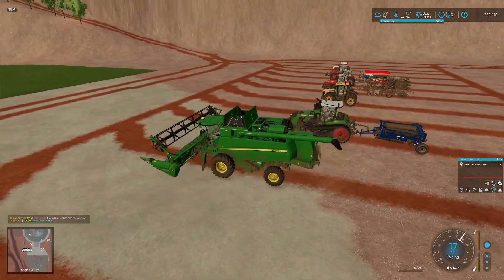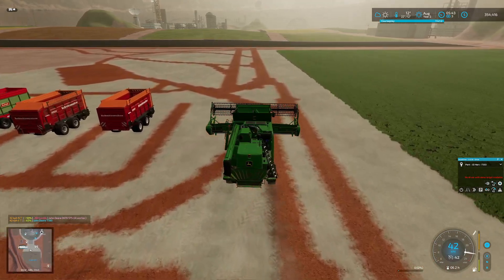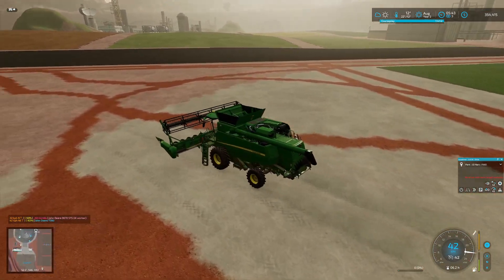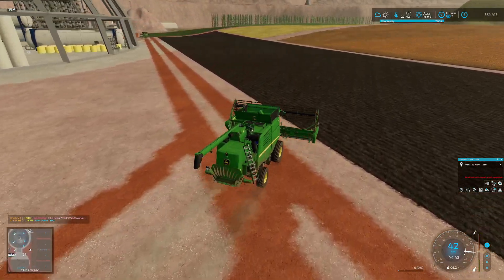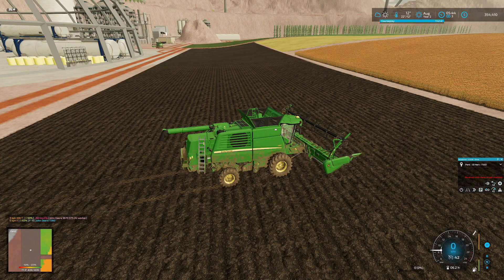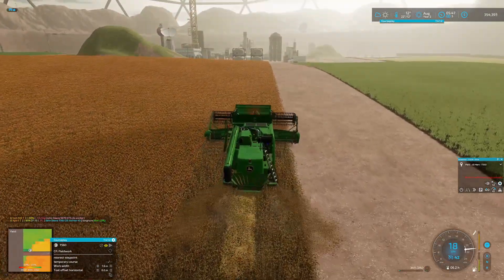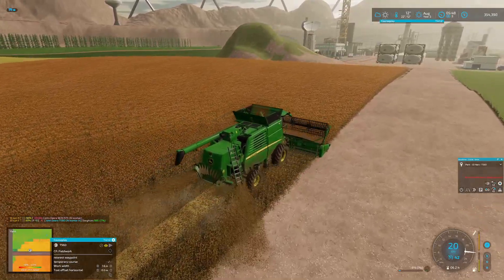This one folds out a little bit. The benefit of these is they both have the same width grain header, so once I harvest this massive field in one go I'll be able to put both of them in working together. For now it looks like that one's heading over to where it needs to go without a problem - a little bit slow around the corners but it's doing good. It should still be pretty good, although it's going to fill up with sorghum fast.